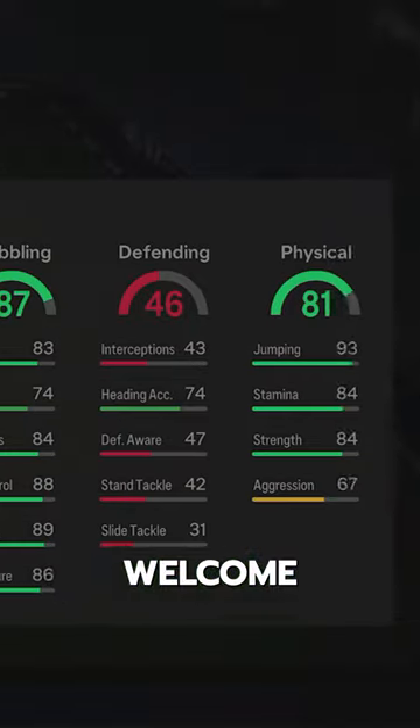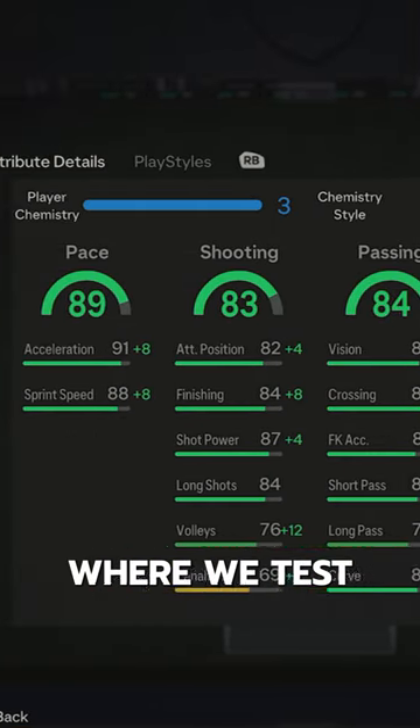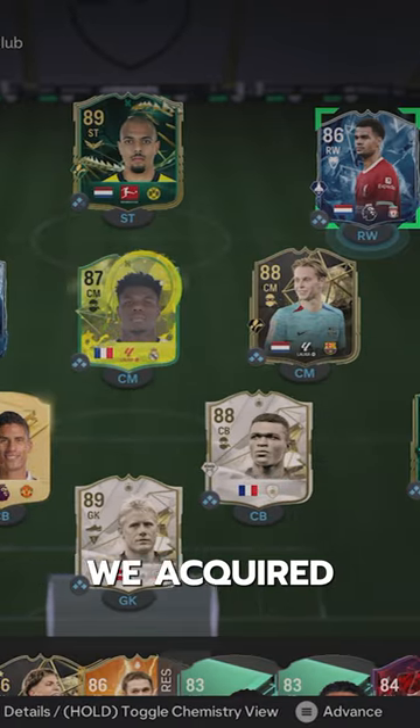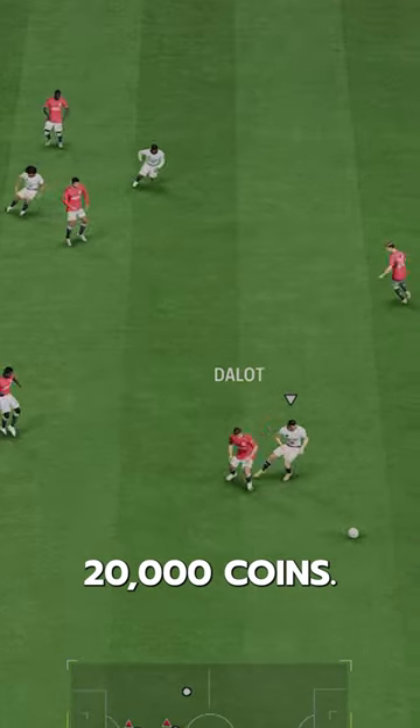I can't believe he's only 20k. Welcome to Baller or Bust, where we test FIFA cards so you don't have to. We've got Ice Cody Gakpo — we acquired him on the market for just 20,000 coins.